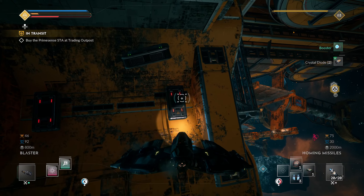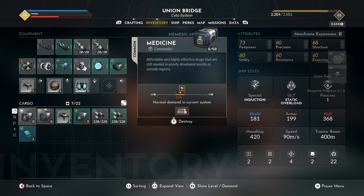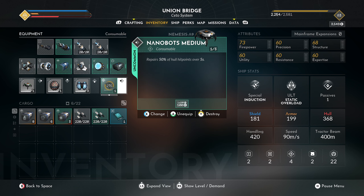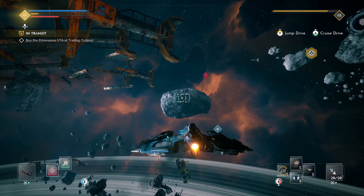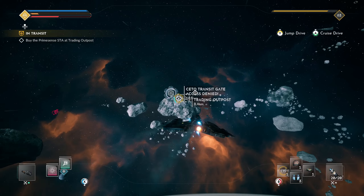A lot of containers! I think I got them all. Why is this one green and those are red? Okay I got something cool — a better booster! Let's equip it and dismantle the old one. And we can equip the nanobots — are these better? Repairs 50% over 5 seconds versus 30% over 3 seconds. That's the same amount per second — 10% shield. I guess I use one if my shield's really low. I think we can head back and buy the Prime Sense STA.